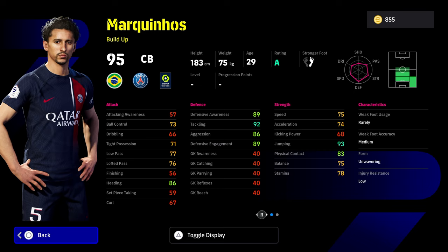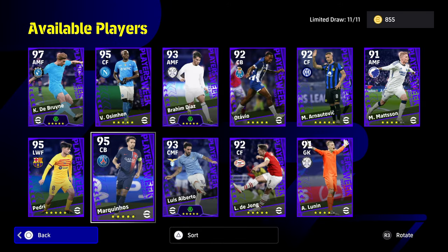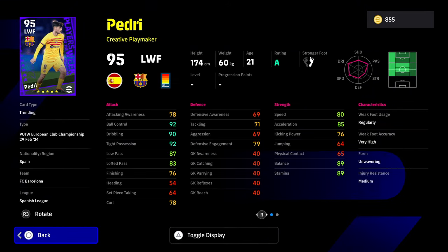He's not super tall like Van Dijk or Varane, but he is an absolute defensive colossus at the back — brilliant tackling, defensive awareness and defensive engagement. But I wouldn't be spinning strictly for him. And Pedri falls into the same category — there's been so many versions of Pedri and Marquinhos.